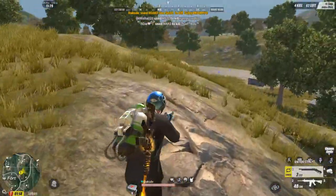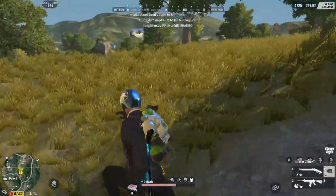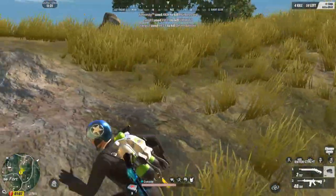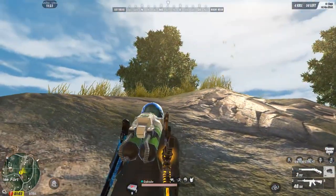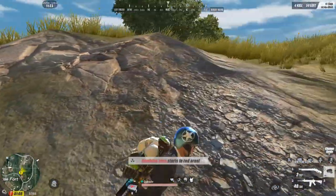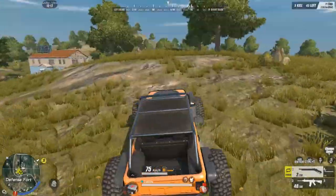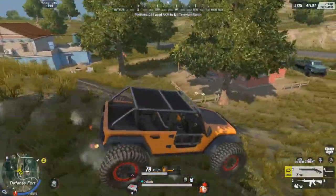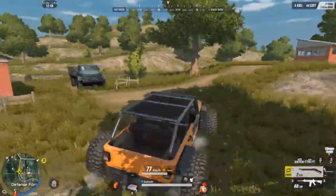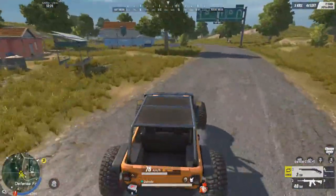Pero pag malapitan na, pareho na kayong fully geared na lahat — maiging mag-rotate ka, mag-reposition ka sa low ground. Since hindi ka kita dito, nasa taas yung kalaban mo — ikutan mo yung kalaban. Importante guys na mag-parkour ka kasi ma-outplay mo dun yung kalaban, lalo na pag nag-aabang sya sa loob ng structure, sa mga building, sa bahay.